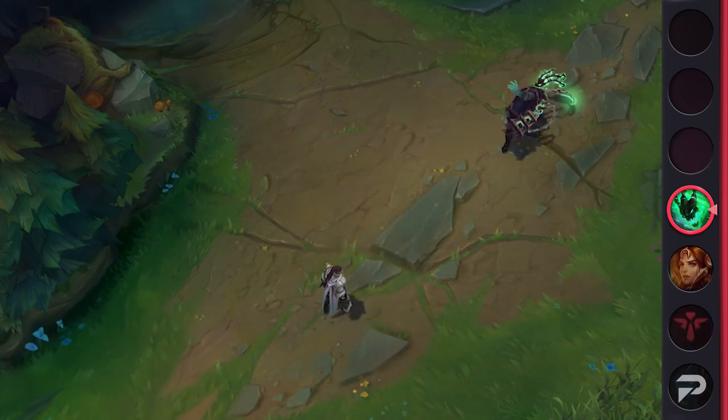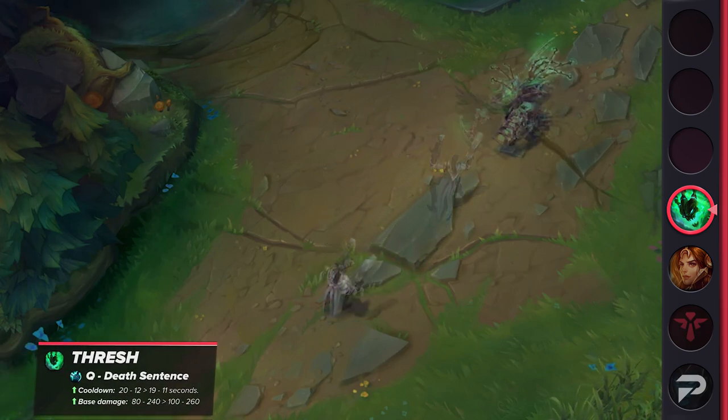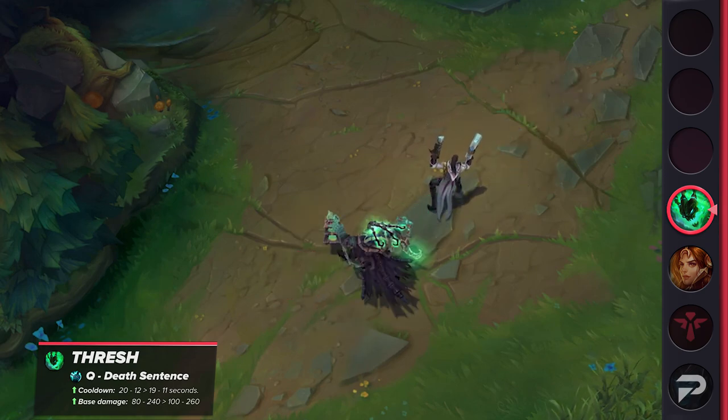Thresh is also set to receive a well-needed buff. His Q will have its cooldown reduced and base damage increased — pretty much the best change Thresh players can ask for. He's getting more lockdown and more damage to help him and his lane partner pick up some early kills.